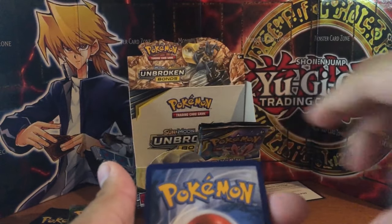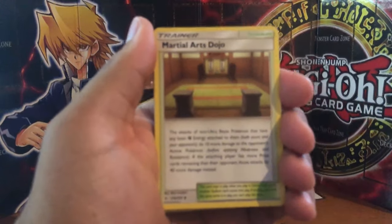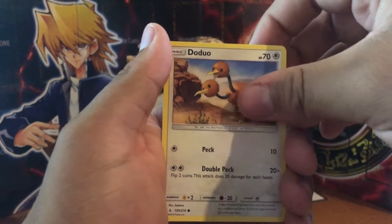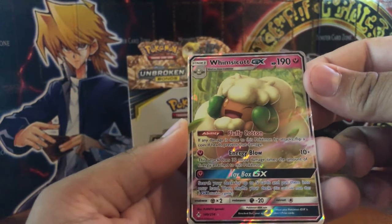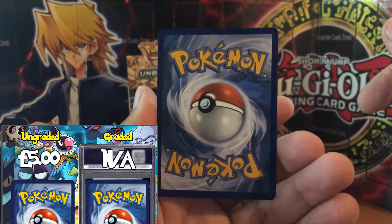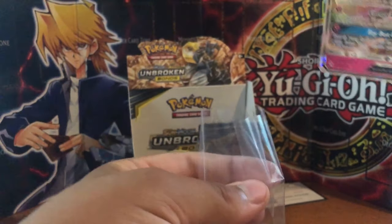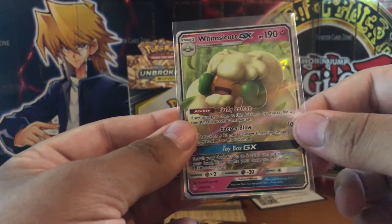We have the game code - one, two, three, four from the back. We start off with an Energy card. Martial Arts Dojo, Fairy Charm ability, Chipmunk Ice Axe, Sandile, Oddish, Zubat, Koffing, Da Duo, Cotney - and we have a Whimsicott GX. I've got some colour for this card. It looks really good - I know this card's not worth a lot but this will go straight in my collection. Make sure it goes straight into a sleeve. A very good start.